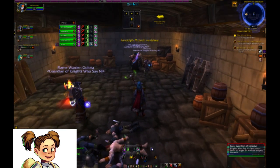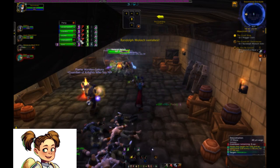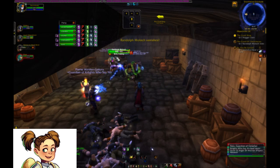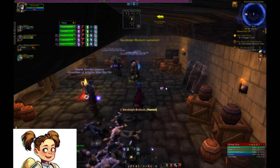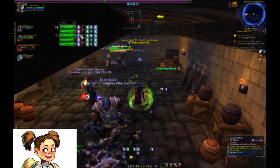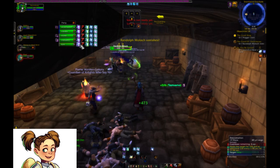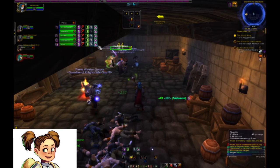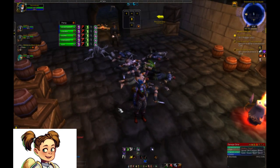One ability is called Sweep, which deals melee damage to an enemy and their nearest ally. Sometimes he will channel Wildly Stabbing, which stabs an enemy at an increased rate. But the ability you really need to watch out for is called Vanish. At different intervals throughout the fight, Randolph will vanish, and when this happens he can appear anywhere in the room and will no longer be targeted, so you'll have to retarget him after every vanish.